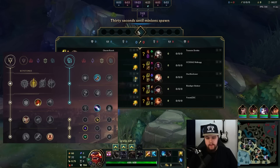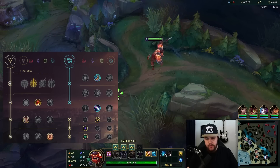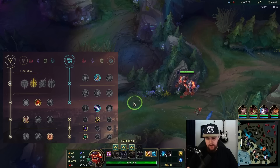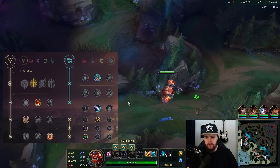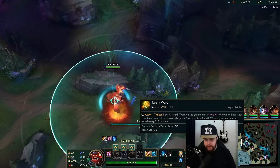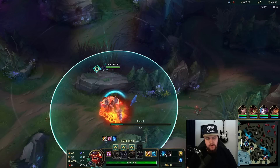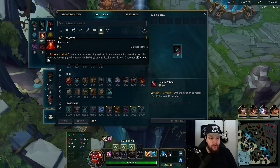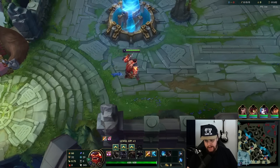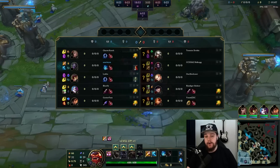Alright, time for a Mundo game. Mundo pretty much got revived by Riot for jungle purposes. They gave three buffs to Mundo over the last couple of patches that were very big. And this patch was the final one he needed to actually jungle properly again. Because they upped the damage from his E from 150% to 200%, which gave him the clear speed he was looking for.